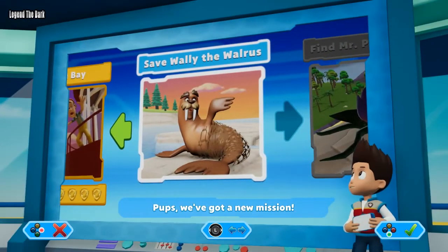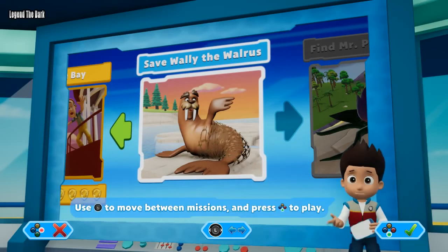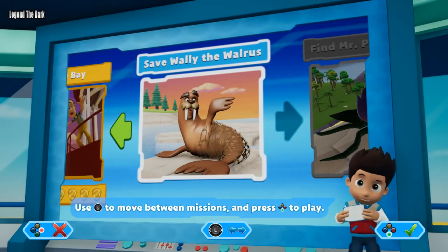Pups, we've got a new mission — save Wally the walrus! Use the left stick to move between missions and press the A button to play!